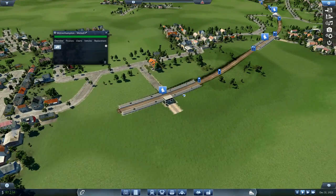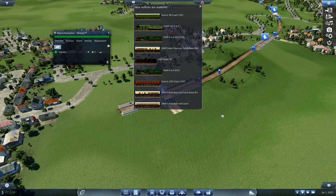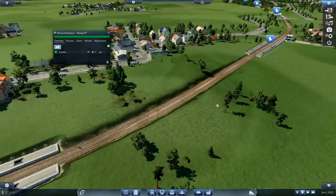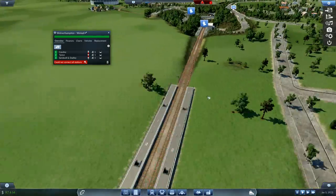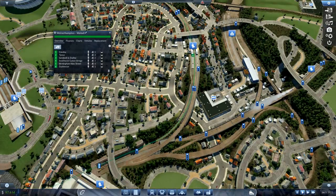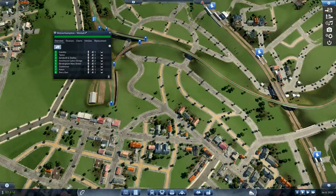We just got the LMS Fowler 4F, GWR - goodness me look at them all. And LNER A3, GWR 4-6-0 4073, generic SR coach 1923, GW - look at all the new coaches. We're in 1923 obviously. We're going to start at Coseley, then we're going to Tipton, Sandwell, Birmingham New Street, then we are going to Duddeston, Aston, and finally Perry Barr.